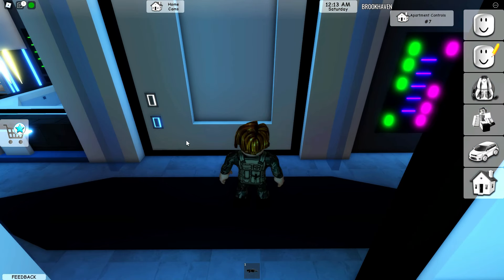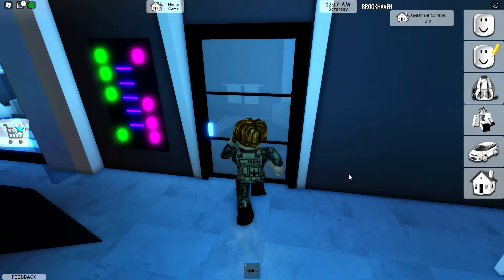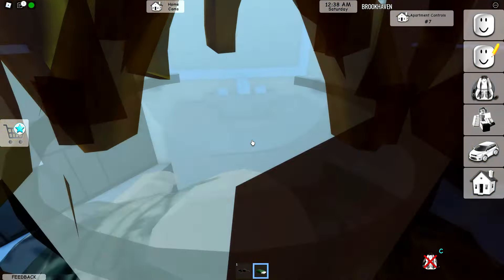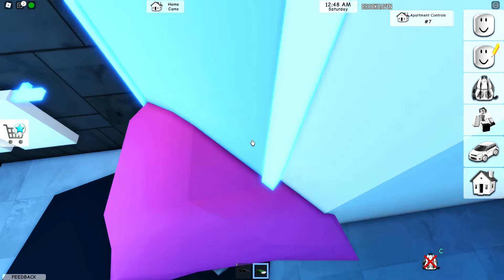It's a nice way to shut the doors and everything. One of the coolest things is that there is a hidden safe in this apartment — I didn't even know about it. Just do the sleeping bag glitch, go in here, and it's over here behind this mirror, which is pretty insane.